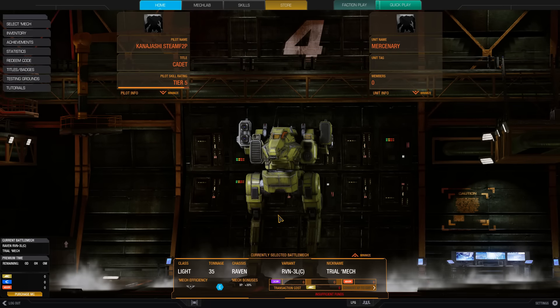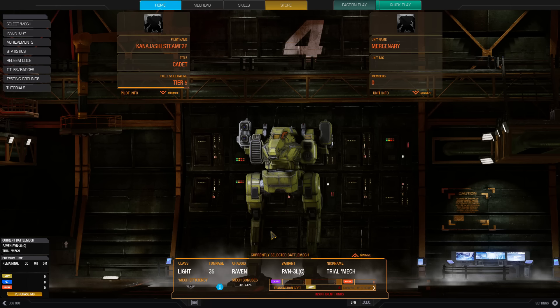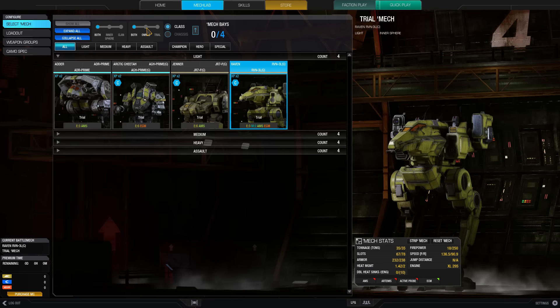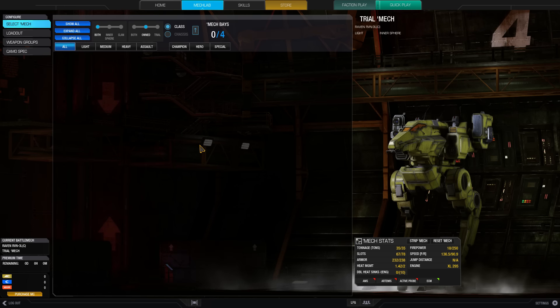Hello and welcome to the first episode of the Steam Free-to-Play. It has just gone live on Steam about an hour and a half ago, and I made a brand new account, Kanajashi Steam F2P, and we're going to be playing through from the start with absolutely no money at all, and no mechs at all. We're going to be going through and showing exactly how to play this game free-to-play, without spending a single cent.